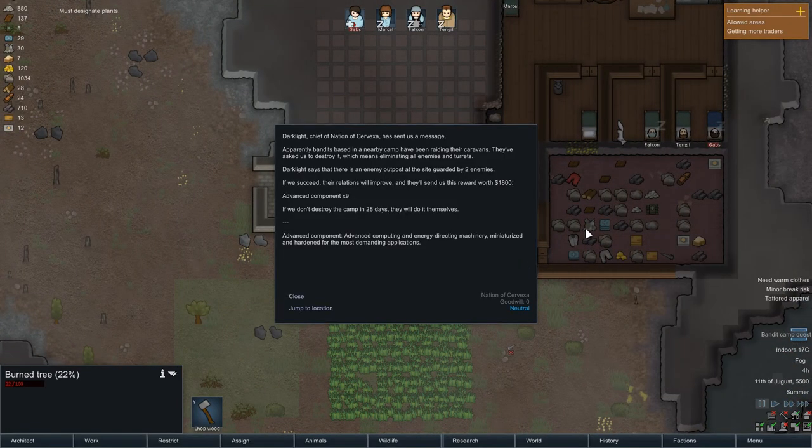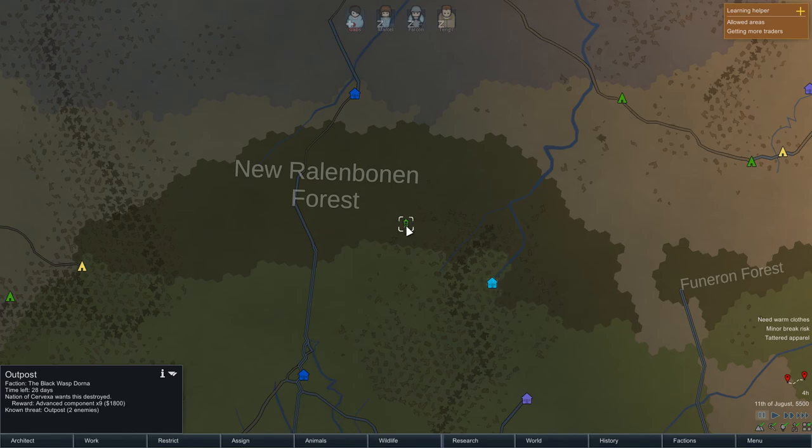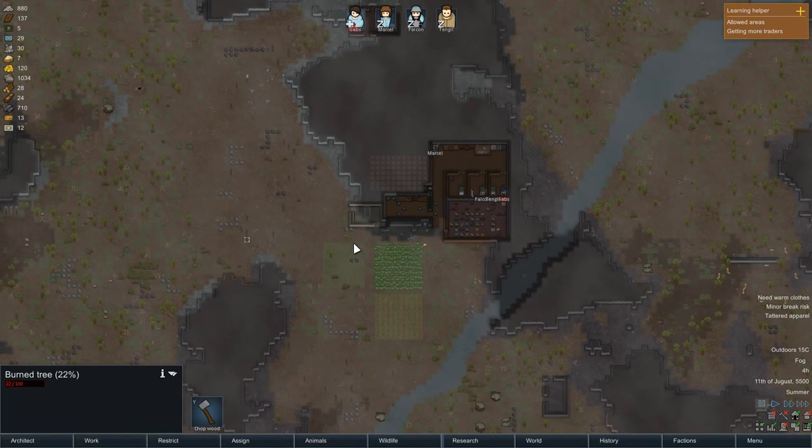A bandit camp quest just appeared. At the beginning I'd say don't do them because you'll have a hard time. The bandits have been raiding caravans and they want us to do the dirty job. I jumped to the location to show it's nearby, but I don't know how many people are there. I'm not going to do it because I need better defense first.